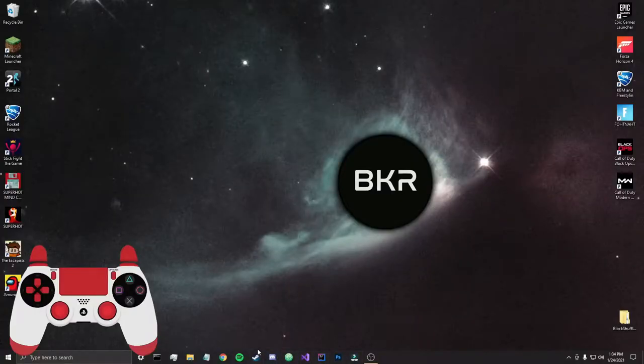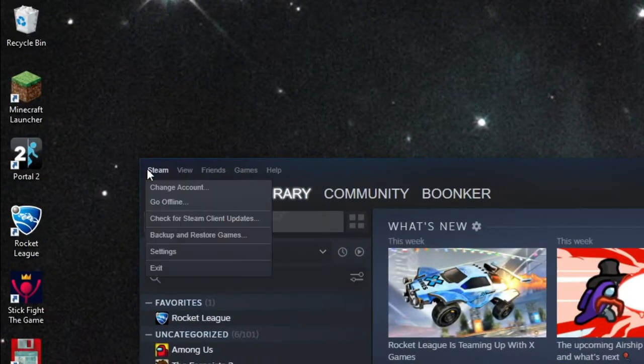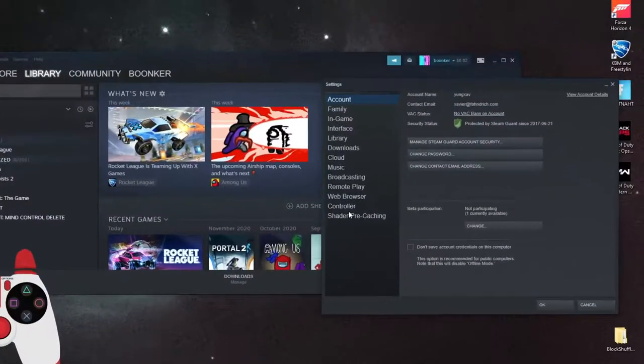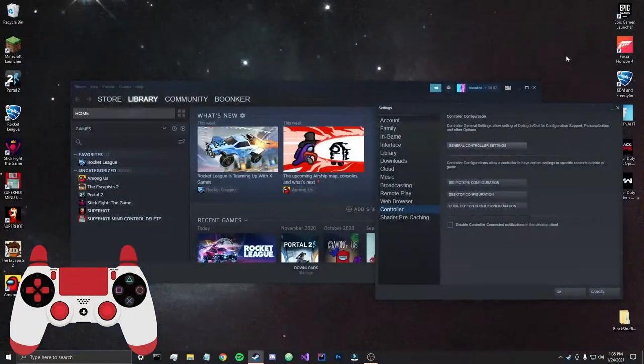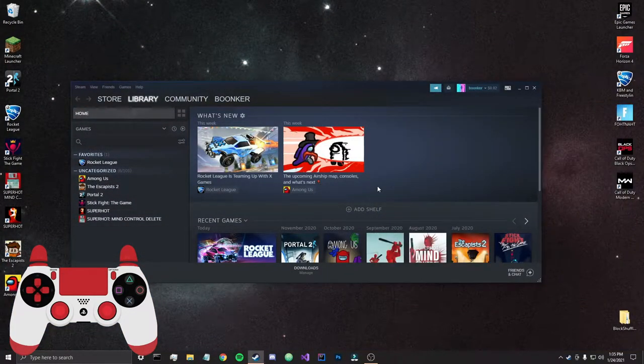If you haven't already, you're going to have to enable your controller configurations. Go to Steam, go to the little corner, go to Settings, then click on Controller, then Configure, and enable the support for the specific controller you use — which for us is going to be the PlayStation controller. Hit OK.